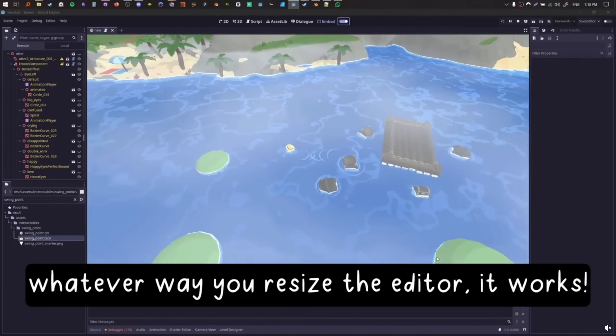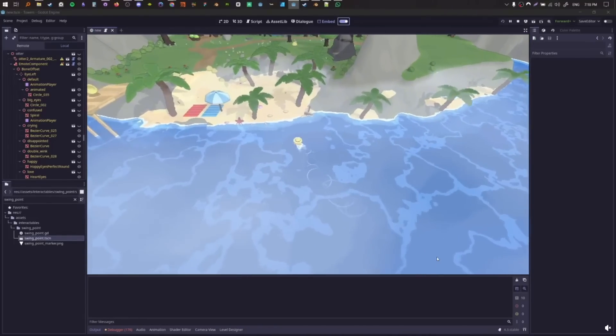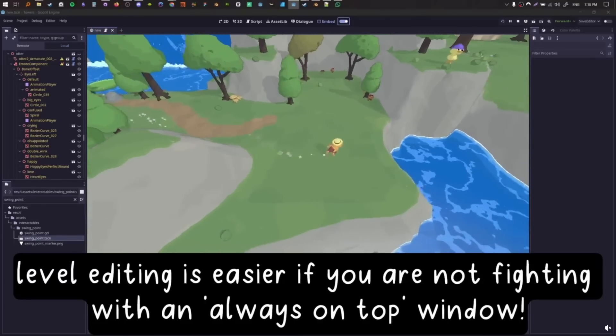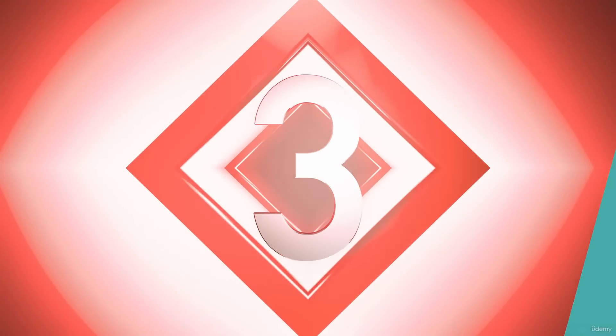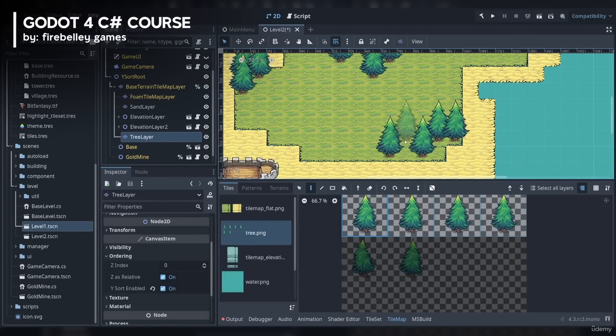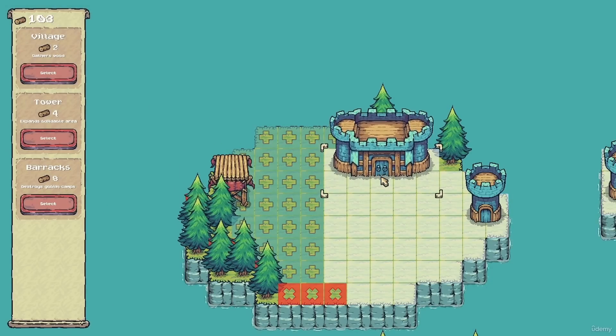The add-on was a labor of love as part of the developer's own game Spirebound, and they were kind enough to release it for free to the public. You can check out both the add-on and the developer's game on itch.io. Number three: Fire Belly Games has been featured before on the channel with one of their own games, but they just released a new Udemy course that might be of interest to some of you because it's all about C#.